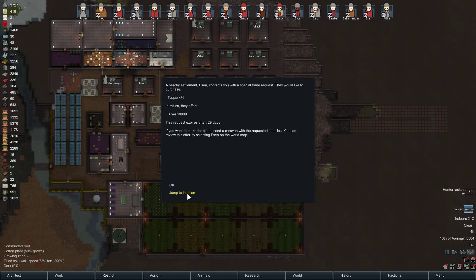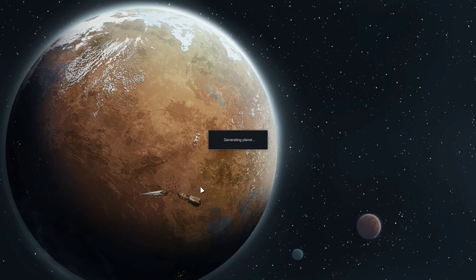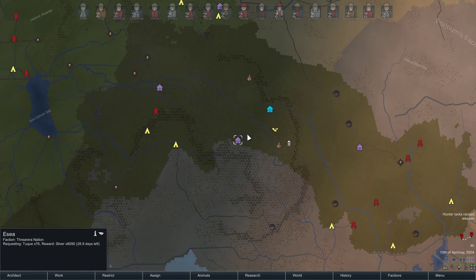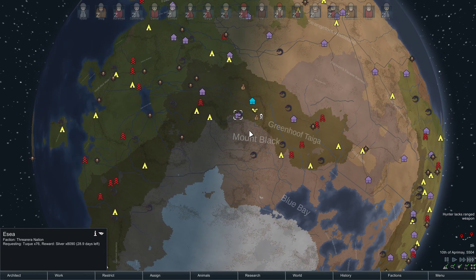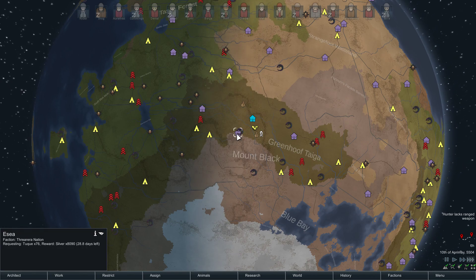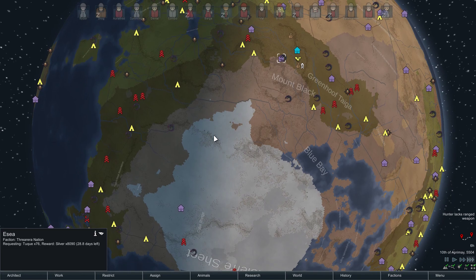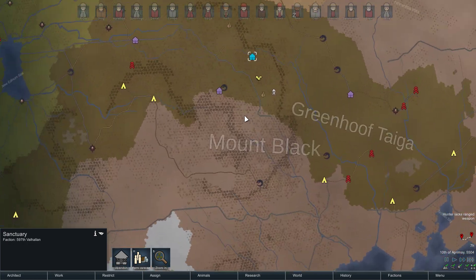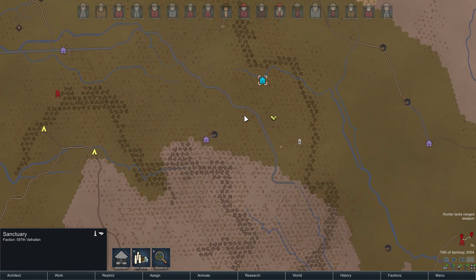Where's Isseia? Peace talks — wow, right beside a Tyranid place. That's not good. We're right here — that is actually not very far. But you have a hive fleet location right next to it. I don't know about this.